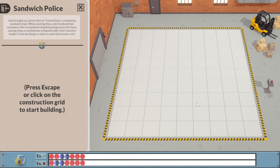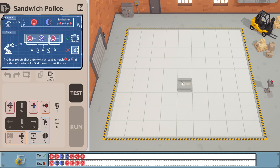Sandwich Police. Jada brought us a great referral - Toasted Buns, a competing sandwich chain. While working there, she'd noticed their customers often complained of getting dangerously thin buns, causing chaos as sandwiches collapsed under their content's weight. Could we design a robot to catch these issues? Produce if they have at least as much... Okay. So I'm guaranteed they have some number of reds, then some number of blues, then some number of reds. And I have to ensure that the number of blues is not larger than either of the numbers of reds.